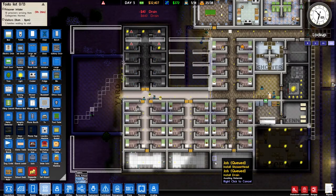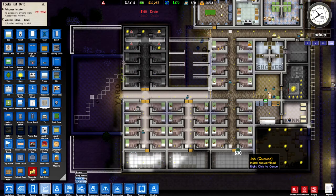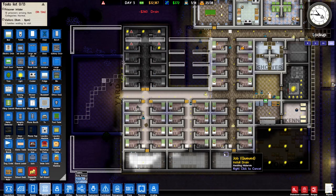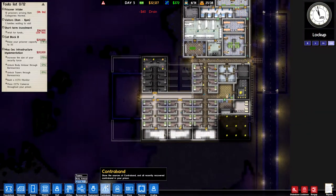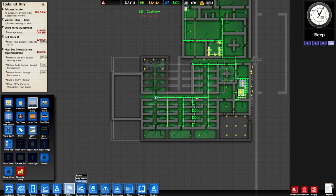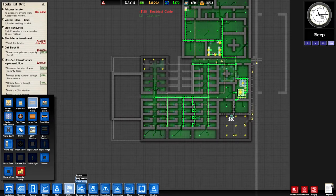Cancel these jobs because they're never going to be able to be completed. And once we've set up these drains, first off we need to power this storage. I accidentally deleted a shower head, but let's get into the utilities and make sure that's all nice and set up. I don't think this is going to be enough, so let's extend that and bring the power cables a little bit over so that they can be brought into the common rooms.